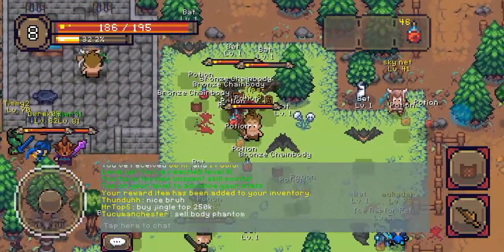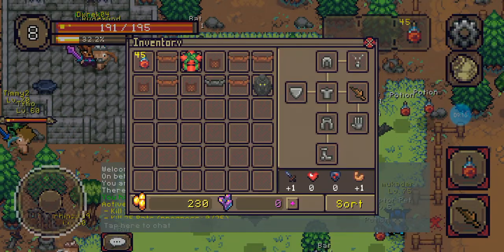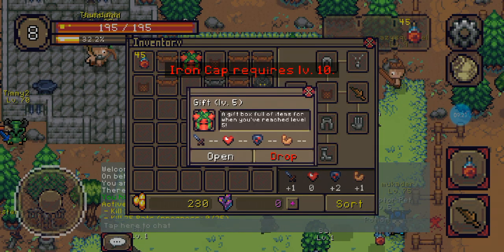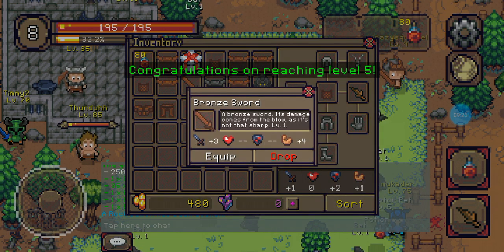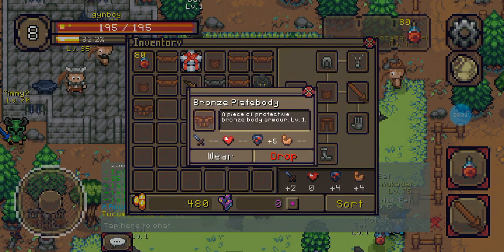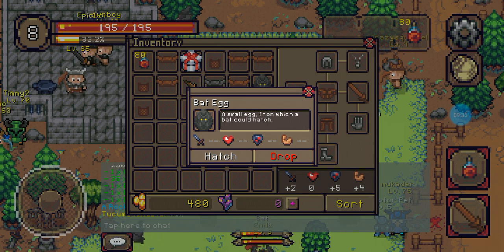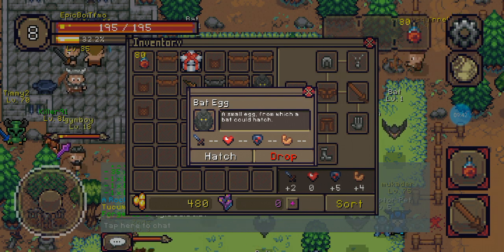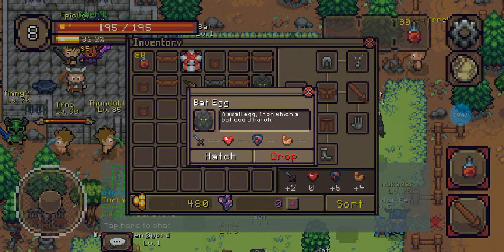Oh, I just realized my inventory's actually bugged — one second. Okay, here we are. Now that my inventory's sorted, see — open your box, and I'm opening my box, doing literally what I tell you all to do. So this is a bat egg right here — a small egg from which a bat could hatch. Like I said, it may not always be an egg; sometimes it's an item, sometimes you have to combine them to get the pet. But this one you just hatch.